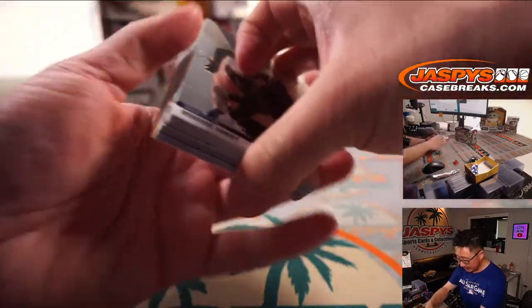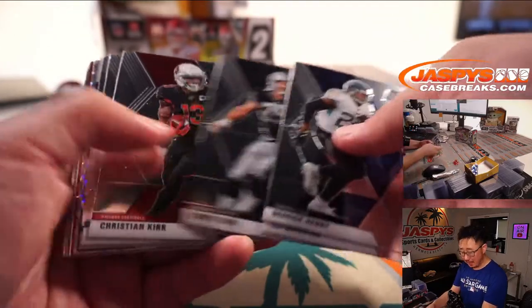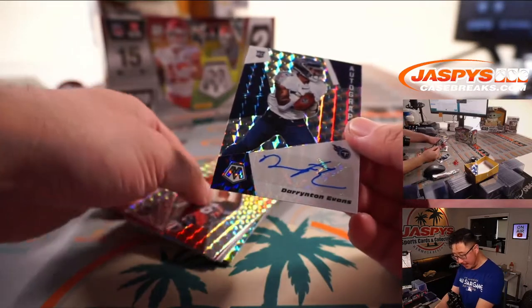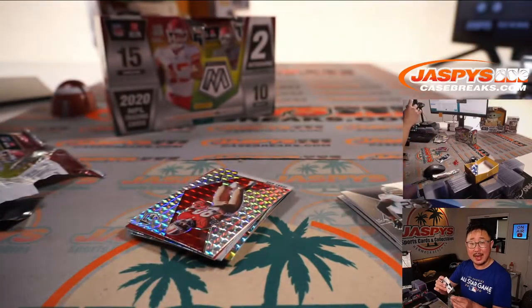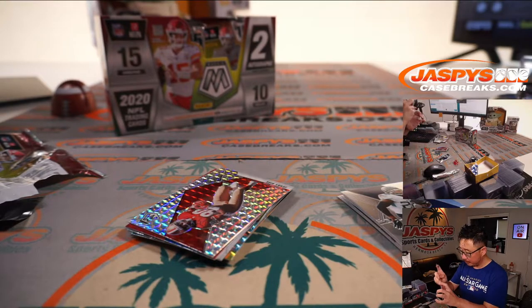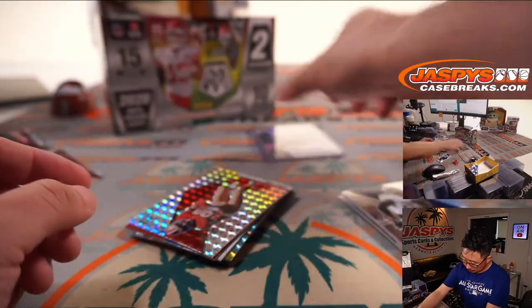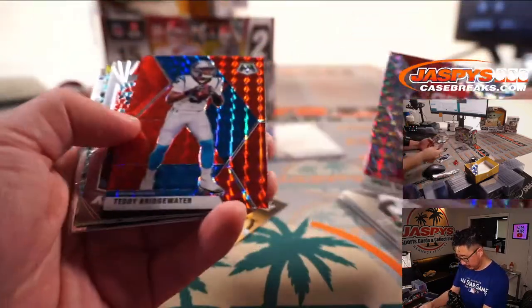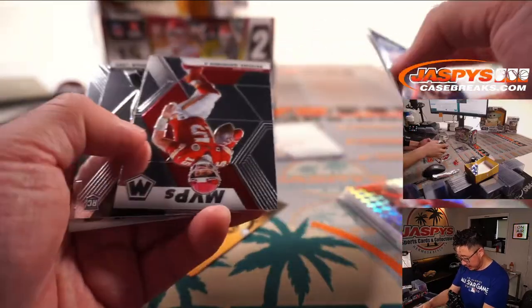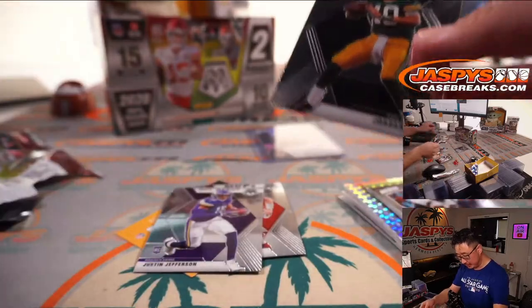Let's see what we got inside. An autograph, maybe? It doesn't look like it, but maybe a parallel — low-numbered parallel of a big name. Oh, there is an autograph! Darienton Evans. Nice. Scott with the Titans. Bridgewater Red. Jonathan Taylor, Mahomes MVPs. A Jordan Love and a Justin Jefferson — those aren't so bad.